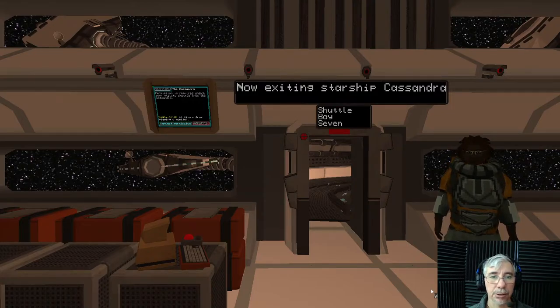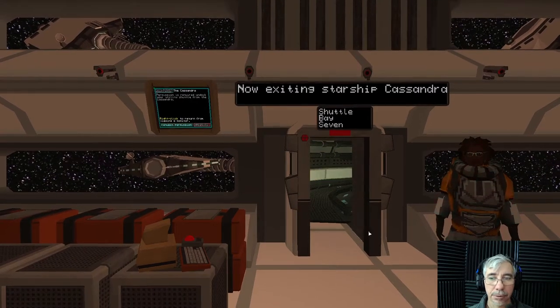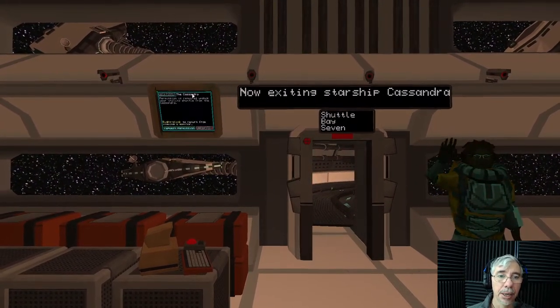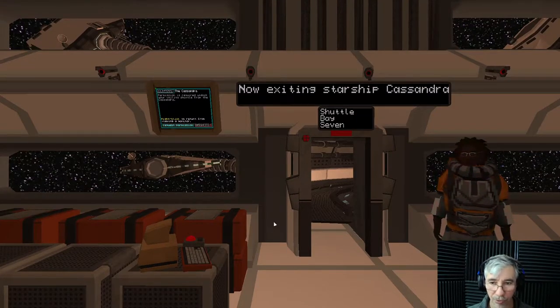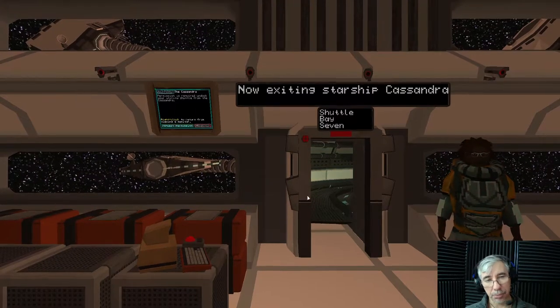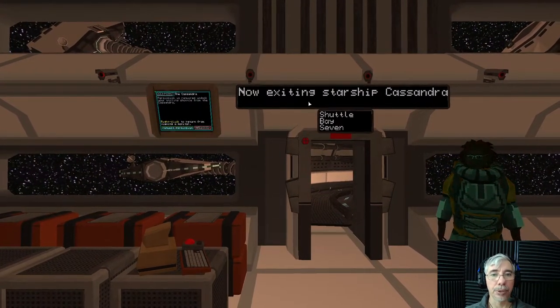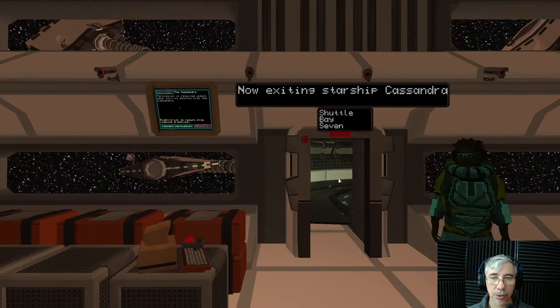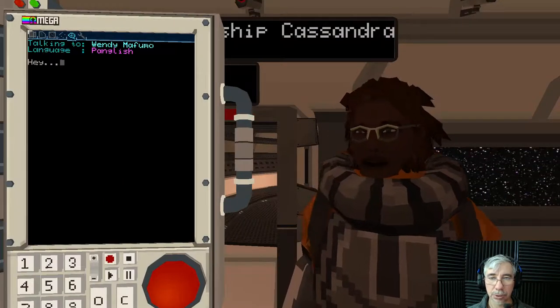Now entering Starship Cassandra shuttle base 7. This game is in fact made in 3D — it's a 3D setting — but evidently you cannot move around freely like a first-person perspective. You can click around things. If I click here I get this UI: dock permit, Cassandra permission required, undock your utility shuttle from the Cassandra. I think this is the name of the ship. Right-click to return from viewing a monitor.